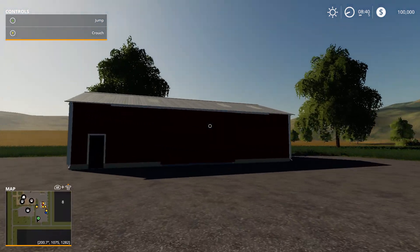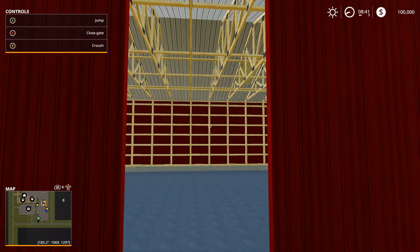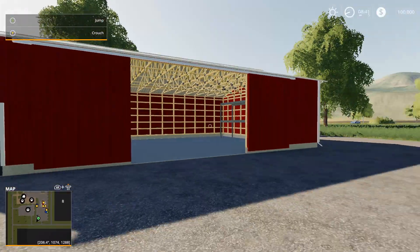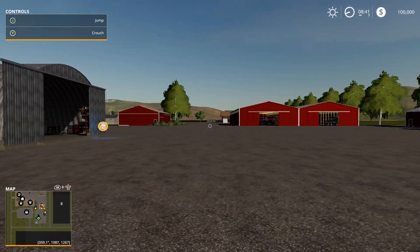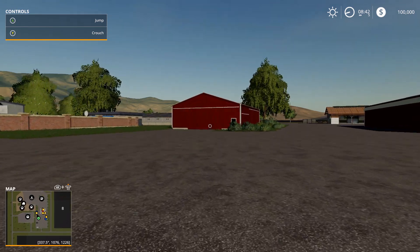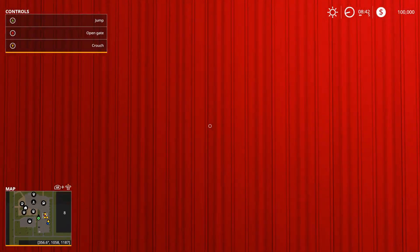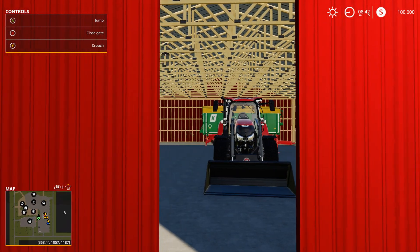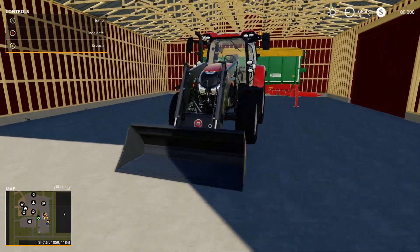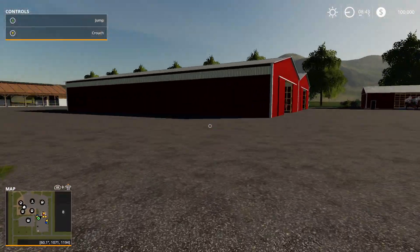Let's see what else we have. The shop is very close to this farm, which I'm happy about. In here we've got a tractor, a trailer, and a shovel — I guess that's for cleanup from the pigs, horses, cows, and chickens.